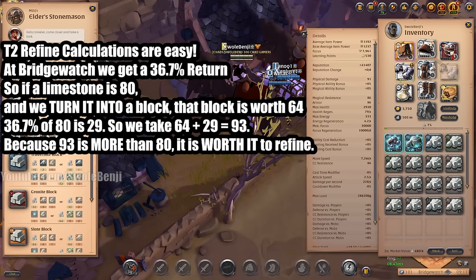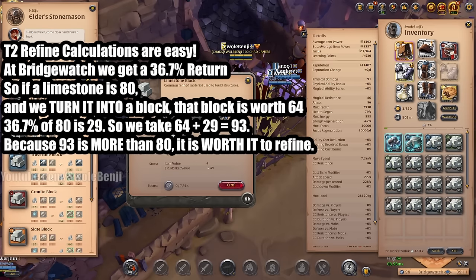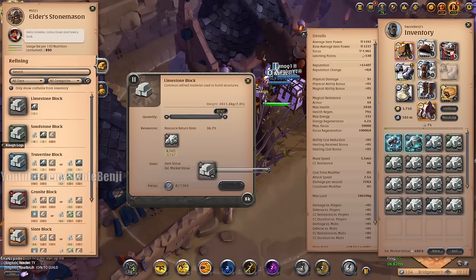We're only refining the limestone — not the sandstone or travertine. I farmed 8,747 limestone in 30 minutes. Our estimated market value is currently 480,000. I'm going to click Craft and cut to when this is done.